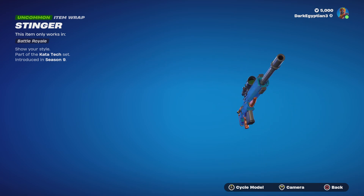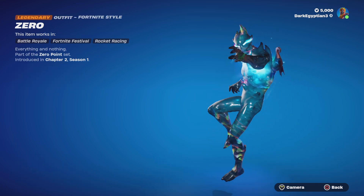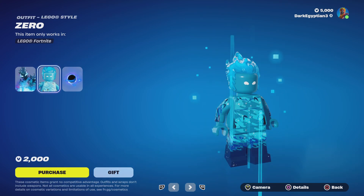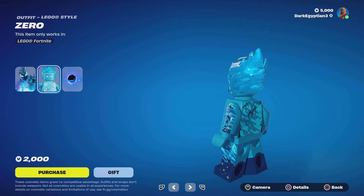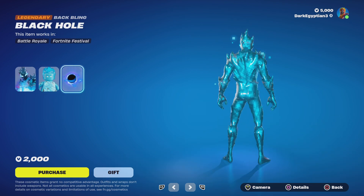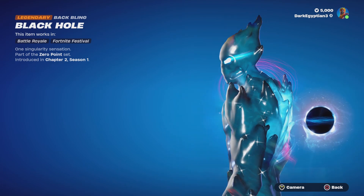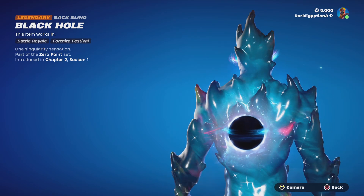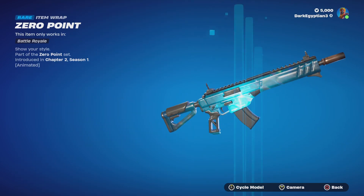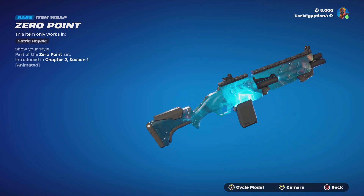Moving on to the Zero skin — the legendary Zero, Everything and Nothing, part of the Zero Point set, first introduced in Chapter 2 Season 1. Moving on to the Zero Lego style — this looks absolutely amazing. Moving on to the legendary Black Hole back bling, Singularity Sensation — I remember like it was yesterday we were staring at this waiting for Chapter 2 Season 2. Then we have the Zero Point wrap, which is animated over the entire weapon with a vortex style, and you can cycle through various weapon models.